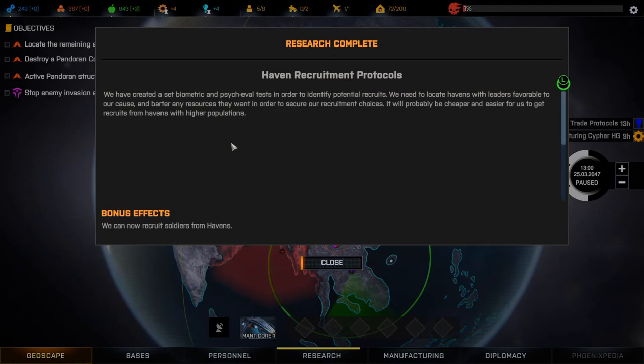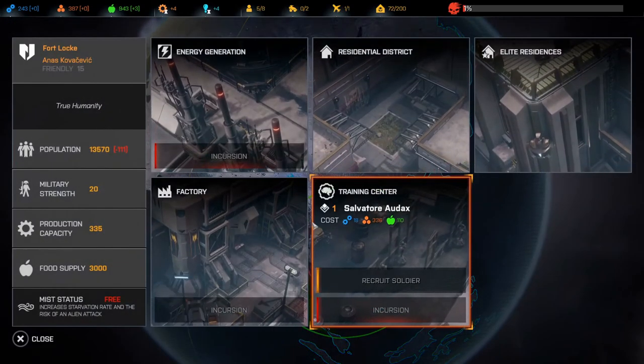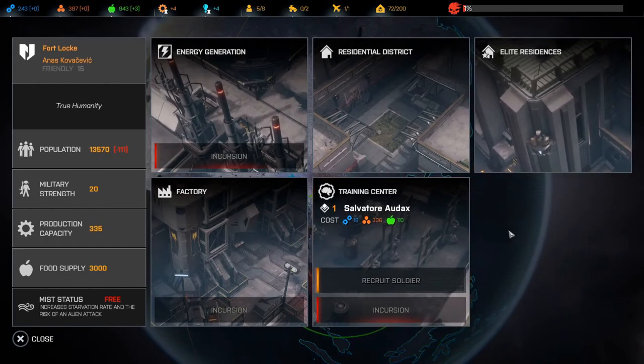Haven Recruitment Protocols: we've created a set of biometric and psych eval tests in order to identify potential recruits. We need to locate Havens with leaders favorable to our cause and barter any resources they want in order to secure our recruitment choices. It will probably be cheaper and easier for us to get recruits from Havens with higher populations. So we can now recruit soldiers. There's Salvatore Odax, the assault class guy.